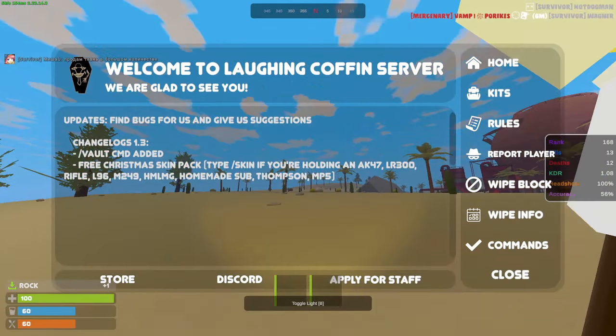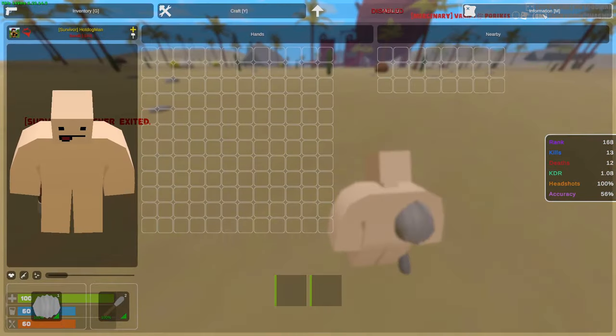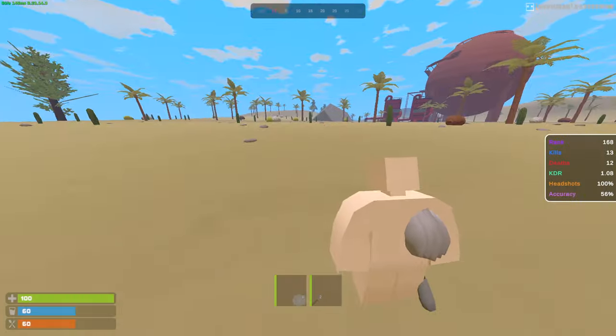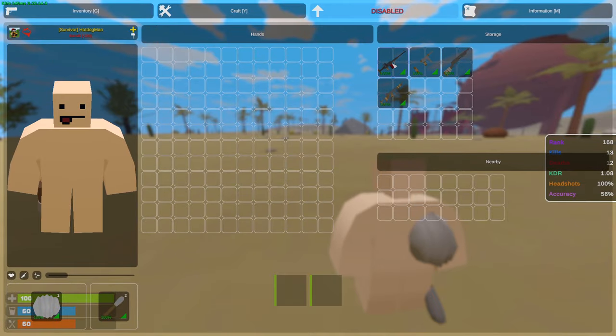Alright boys, we're hopping in completely naked — I have nothing in my inventory. I may actually have a little bit of stuff in my vault. I'm gonna create a new group. The server is full of players right now. Let's check out if we have stuff in our vaults — we do have a little bunch of charcoal in this one and in the other one.